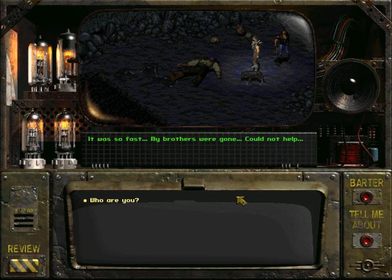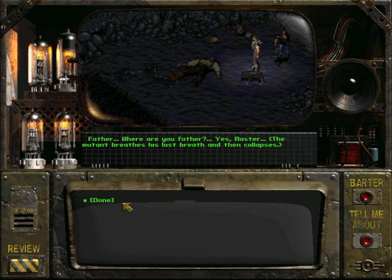It was so fast, my brothers are gone, could not help. Who are you? I, I can't remember. Was the leader of... maybe my holodisc. The mutant weakly hands you a bloody holodisc. Where did you come from? We were scouting for primes, came from the northwest. Who sent you? Father. Yes, master. The mutant breathes his last breath and then collapses.